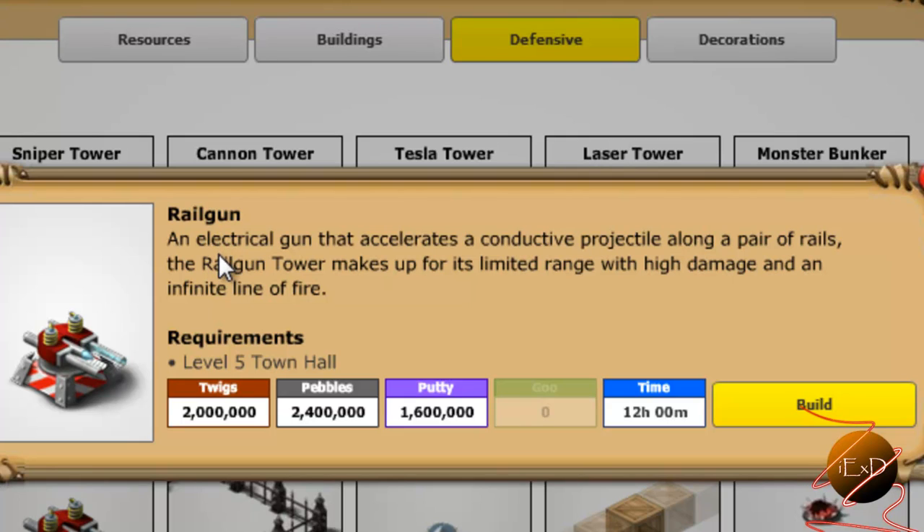The Railgun is an electrical gun that accelerates a conductive projectile along a pair of rails. The Railgun tower makes up for its limited range with high damage and an infinite line of fire. Wow, that sounds like a champion killer right there. Can't wait for this thing to be finished.